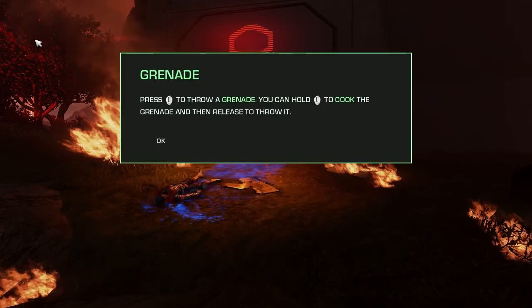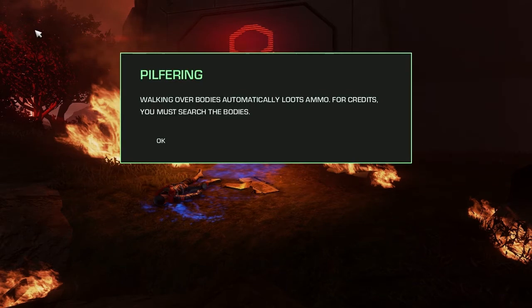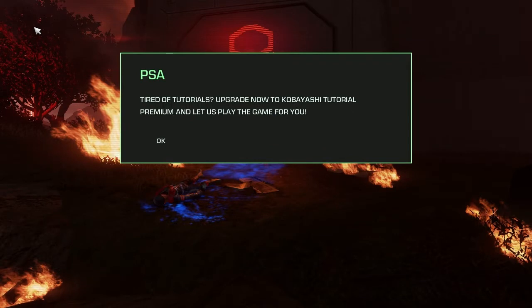Use the object's environment's cover. Press middle-click to throw a grenade — you can hold middle-click to cook the grenade and then release to throw it. Walking over bodies automatically loots ammo; for credits, you must search the bodies. Tired of tutorials? Upgrade now to Kobayashi Tutorial Premium and let us play the game for you. Yeah, that sounds pretty cool, actually.